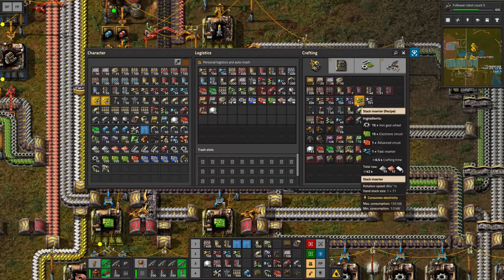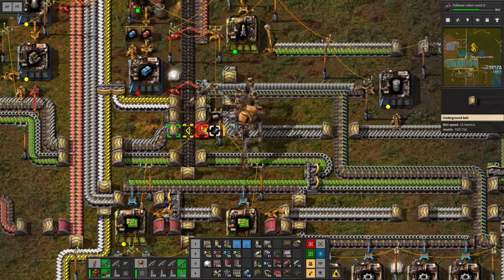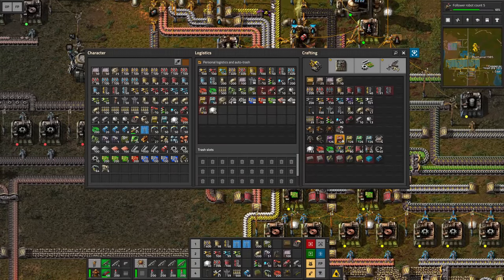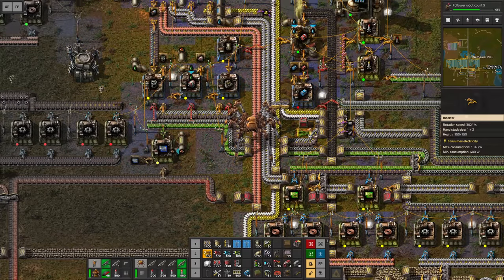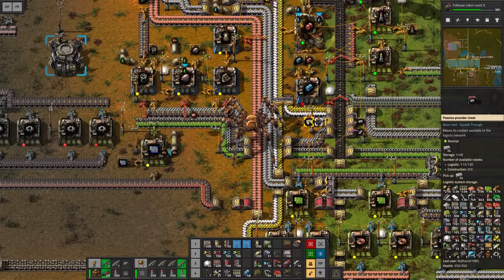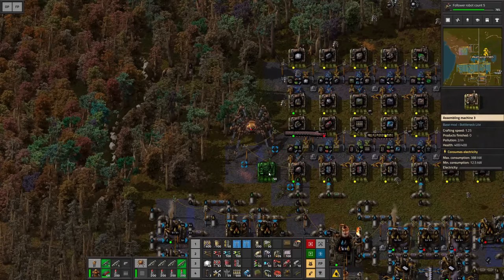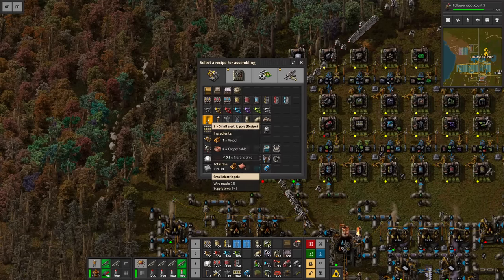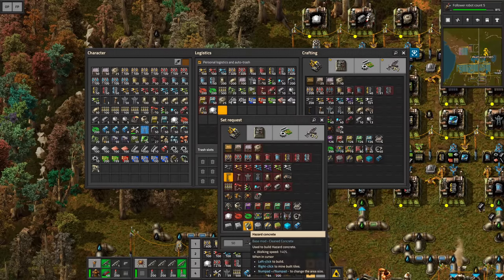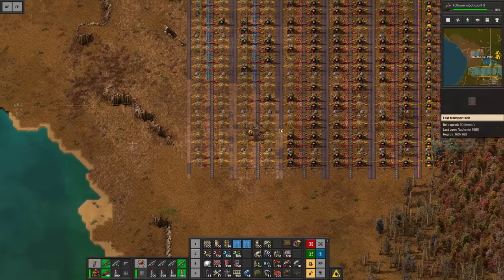I almost forgot — for the furnaces we actually need some stone bricks. Let's build a filter inserter, extract the stone bricks here, and bring them close enough to my logistics area. We can just set up a passive provider chest, fill it up with the stone bricks — maybe five stacks. And just like that we have access to stone bricks. For power poles, just a little bit of wood and copper cables. We can set these up to be delivered to us, let's say two stacks.